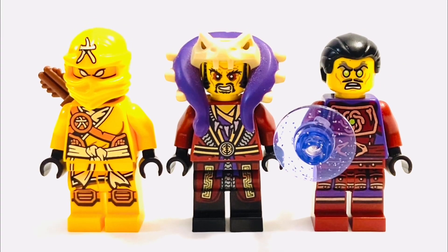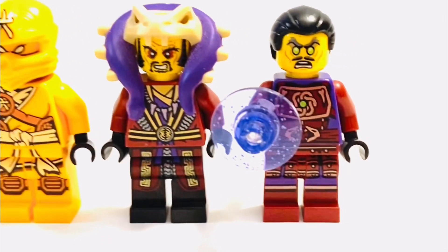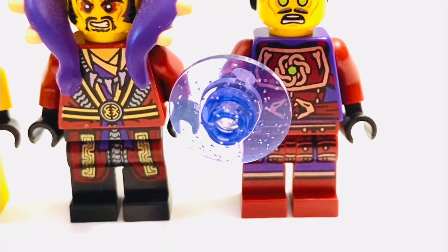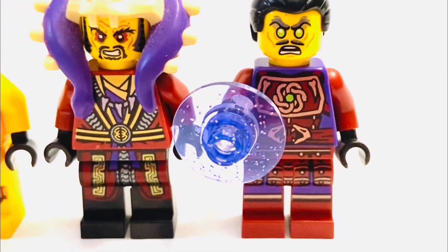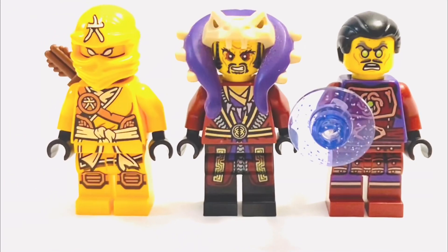Skylar and Chen I didn't change anything at all from their original minifigure forms because they're perfect, and I hope to get them in legacy form soon. For Klaus, I gave him Gravis's gravity piece that came in the original Tournament of Elements set — since I had two sets, I had four of those shields to replicate this kind of magic from the show.